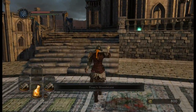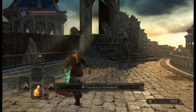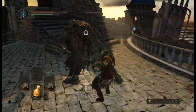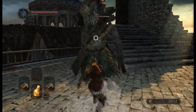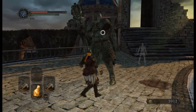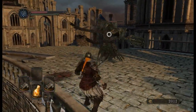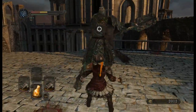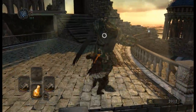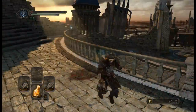Let's use one of these. I have three Estus Flasks now, but these need to last me a little while. The other problem is you can't stagger these guys, which is a bit problematic. This whole punching thing is not going so well at the moment. Much easier when you've got a bit more room to maneuver.